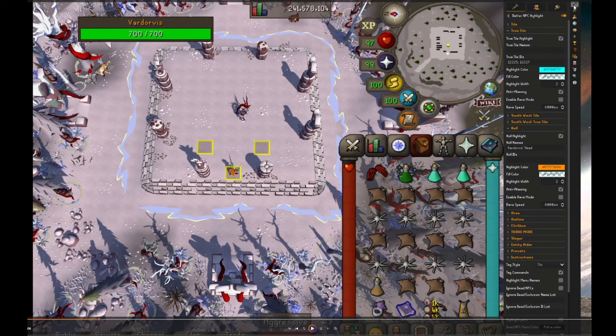Today we're doing Vardorvis Post Quest. There are a couple things that are really helpful in this fight. The first thing — you can probably see I've shrunk my window a little bit, just so that the distance between my clicks for turning on prayers and whatnot is closer to the tiles. That just has been helping me recently.